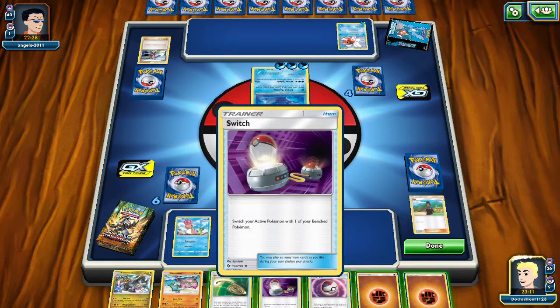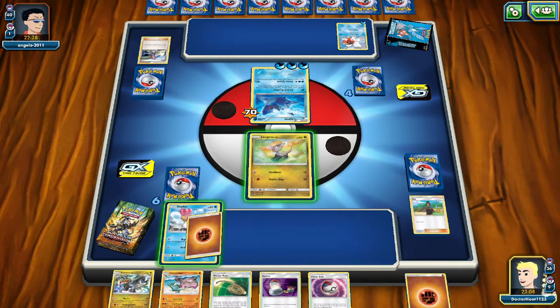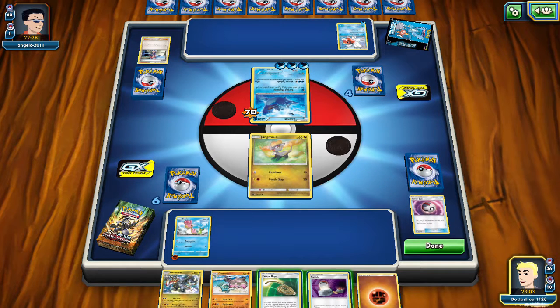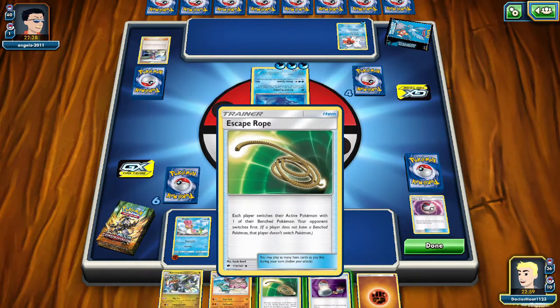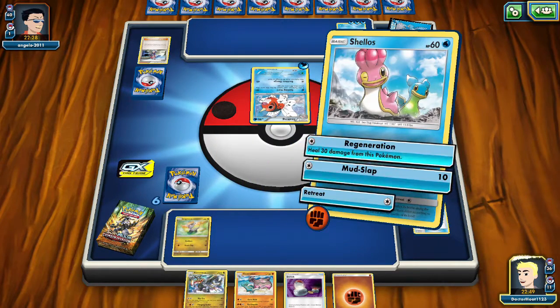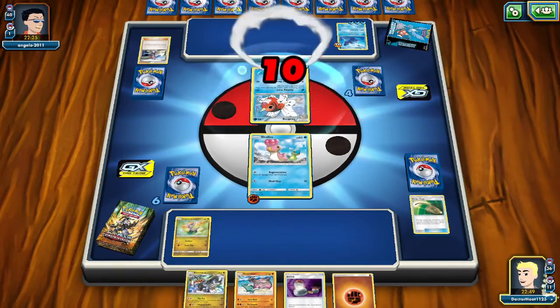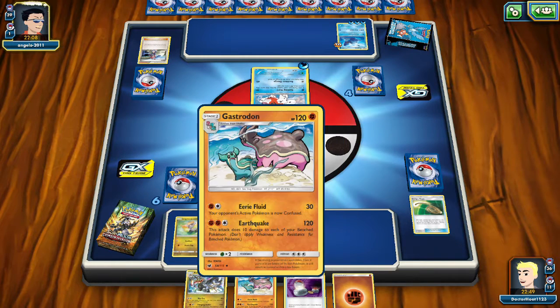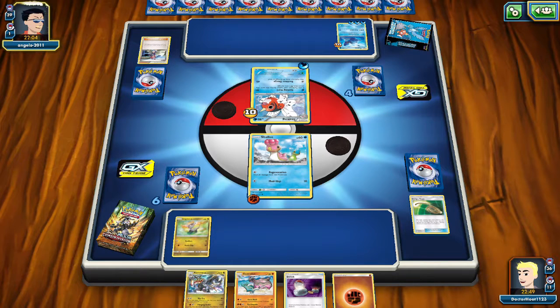Whoa, don't switch. We had hope and now it vanished. Escape rope — escape hope. Mudslap. What's gonna happen? Oh, this is quite the match.